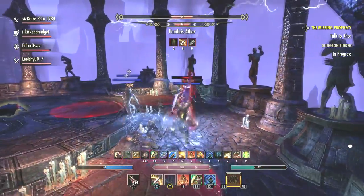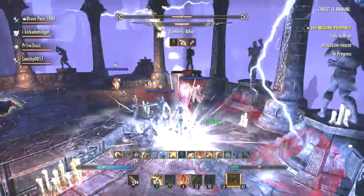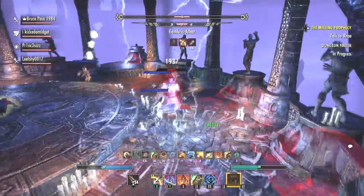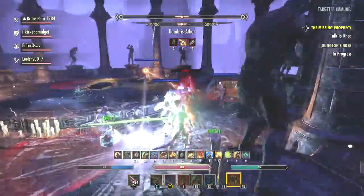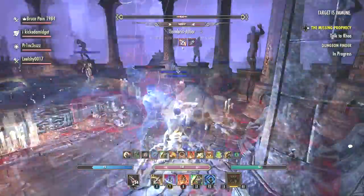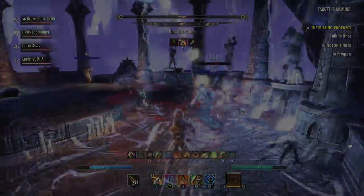For the last ultimate on this bar I sometimes switch between Dawn Breaker and Werewolf, but I mainly use the destruction staff ultimate — in this case Icy Rage, a cataclysmic frost storm around the target location that deals frost damage for seven seconds and immobilizes all enemies. You can never have too many shields or main attacks when you need to get out of a predicament. But the main bar — one hand and shield — will keep you alive indefinitely.